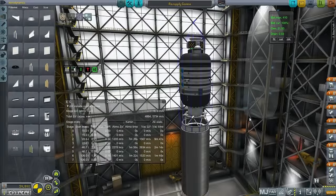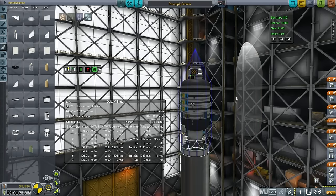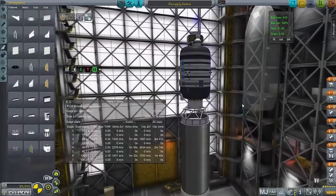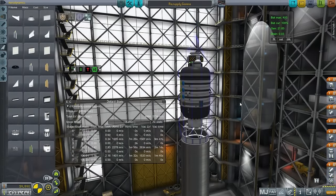Hello everyone, and welcome back to my colonization series in Kerbal Space Program 0.90 Beta. In this episode, we're starting off with launching a resupply mission for the Bullwinkle Amos around Minmus, because it's running out of food, water, and oxygen in 60 days. We've got plenty of time, but we do want to get to some Drez launches happening in 53 days, so we might as well get this resupply mission done first.